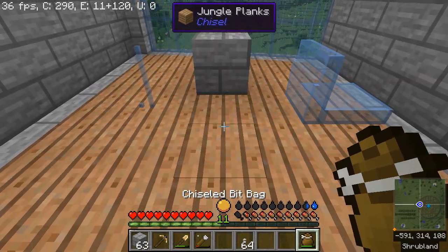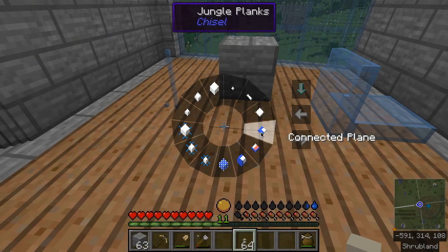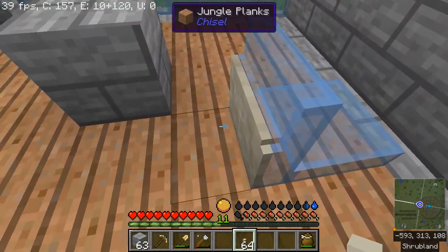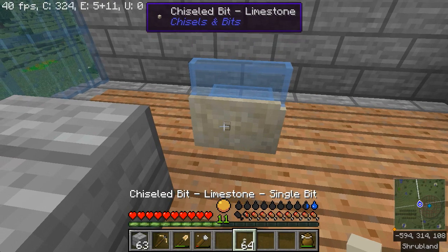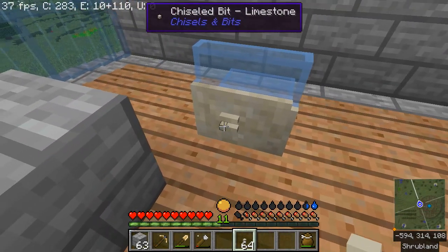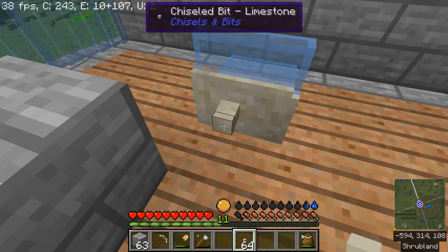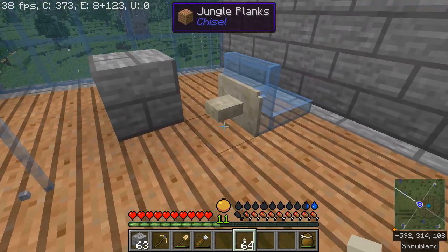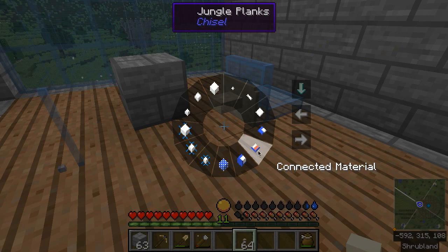Taking this limestone for example — if I choose connected plane, it's going to take the plane surface of that irregular shape and extend it by one more layer using the limestone I now have in hand instead of the blue stained glass. If I change to a single bit I can make a little pattern. Then switching to connected plane extends just that three-by-three shape. Connected material means it only extends the same material — if there were two different materials it would just pick the one that's there.